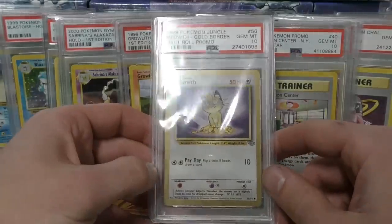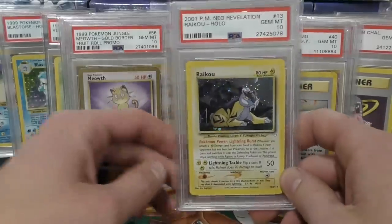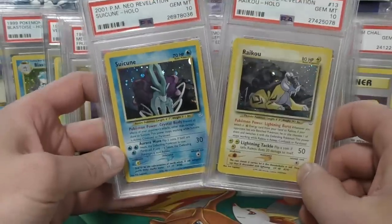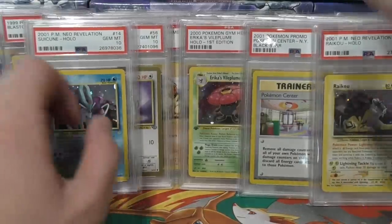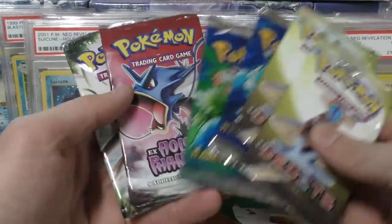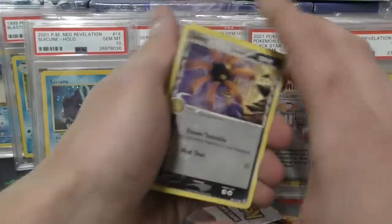Here we have the gold-bordered Meowth — it's not fake, it was printed that way on purpose. It came from Fruit Roll-Ups back in the day; they also came with a little sticker card. Last but most certainly not least, the Suicune and Raikou — I can't wait to get them in first edition as well, but now I have all three legendary dogs in unlimited. These are all very tough to grade. Without further ado, I'm going to go through these packs and see if there's anything good — at least with the base set packs we can sift through for errors or something.